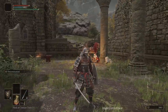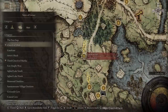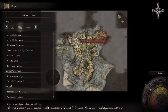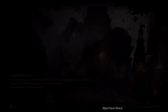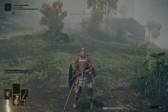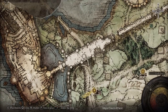For now, we are going to get the recipe book. This starts off by going to Stormhill Shack. We're going to get the recipe book to create stanching boluses — I hope I'm pronouncing that correctly. Stanching boluses will cure blood loss.